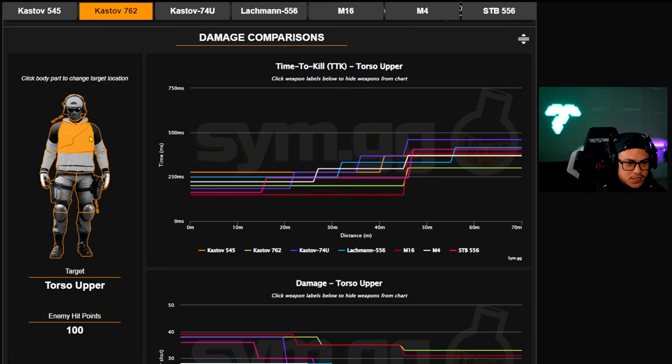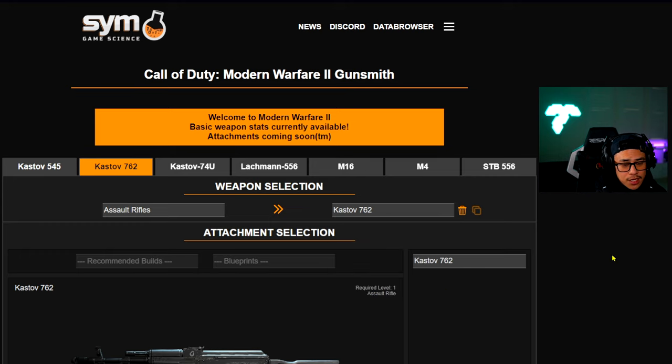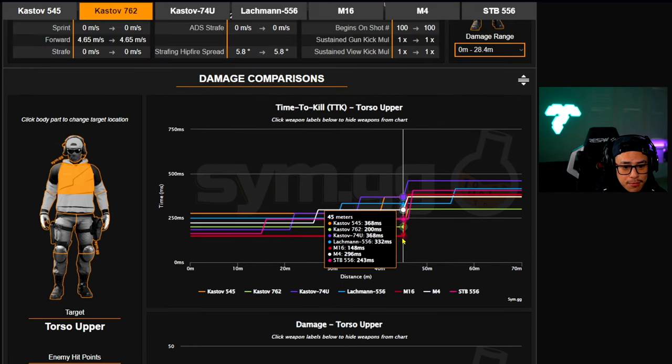The main thing we're going to focus on is the upper torso, because in reality in matches this is where we mostly aim since it's the biggest target. So let's get into it. This is pretty much all of the assault rifles — we can fit about seven on screen but there are actually eight, so we're missing the TAC 56, which is a heavy hitter in the game.